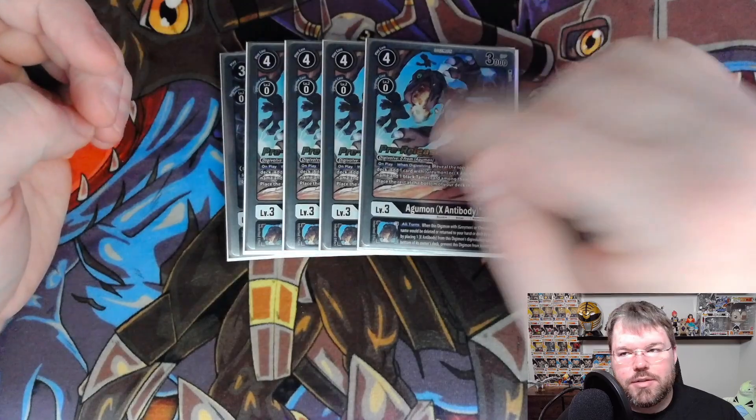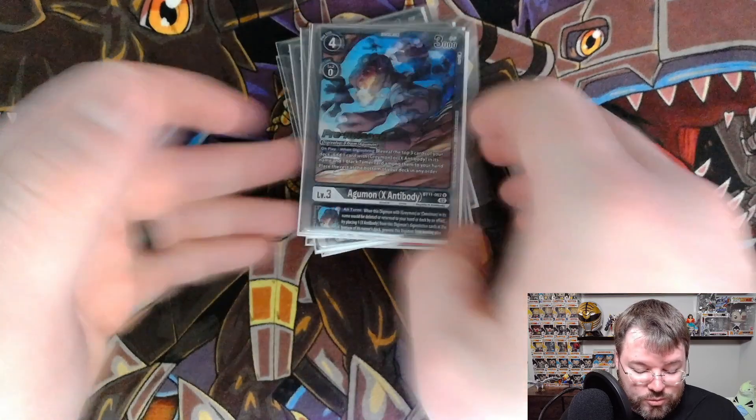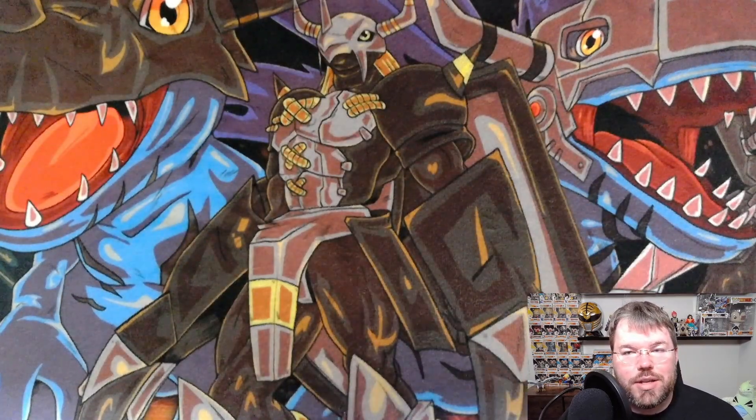We are playing this and the one-of Greymon X for protection. We are actually running 10 rookies in this list, which seems really low, but it doesn't feel as low as it actually is now that we have the training cards.